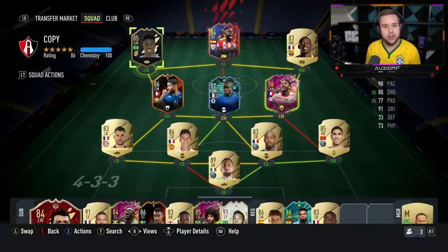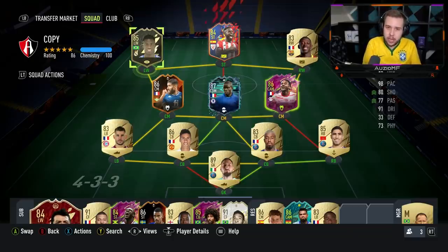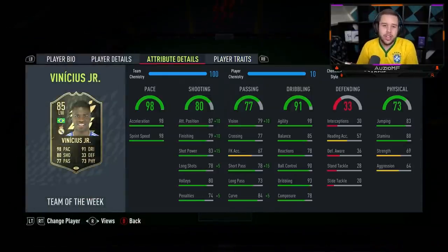The links for Junior are absolutely amazing - you've got the Brazilian nationality, and he obviously plays for Real Madrid in La Liga. I've linked him up with Inaki Williams and Fakir to get him on full chemistry. I'm going to be playing him in his natural left wing position in a 4-3-3 formation, but I also want to use him up front in the striker position in a 4-4-2, because with the Dead Eye chem style and those shooting stats, you need to test out the shooting. Let's get into the games.